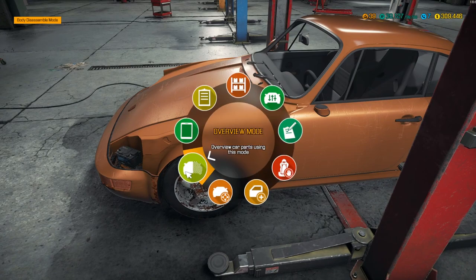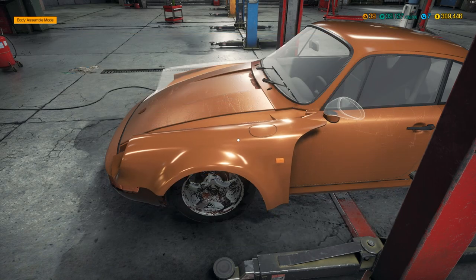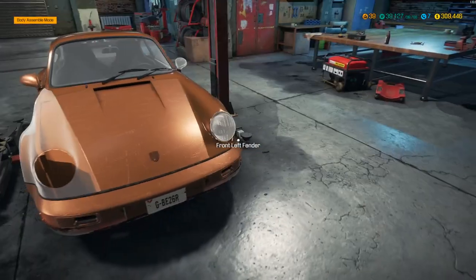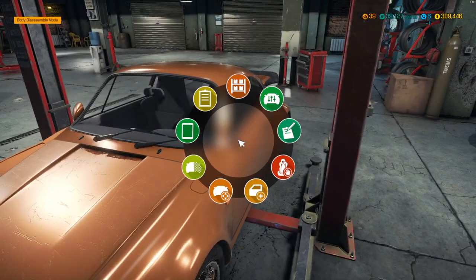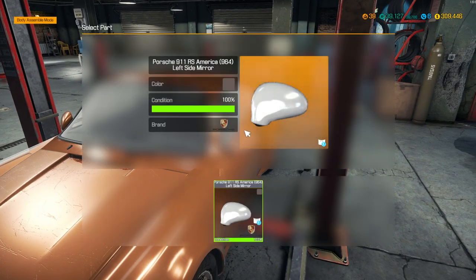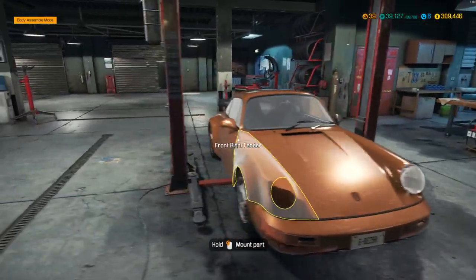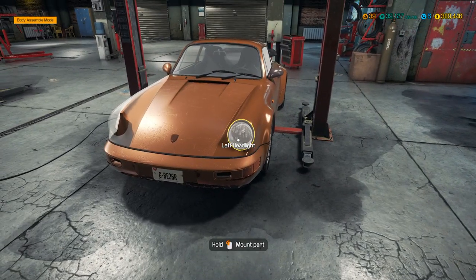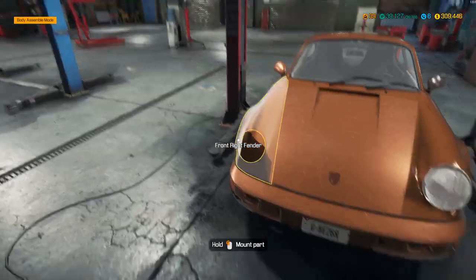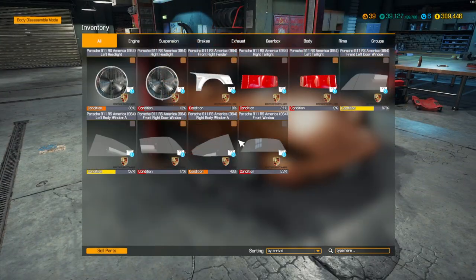I'm going to assemble just the couple of things I can actually assemble — my new fender and the mirror. That body panel does not match the color, which is weird. So the right headlight — that's okay — but the rest of this other stuff still needs to get fixed.